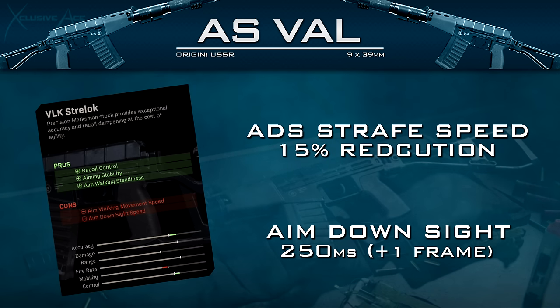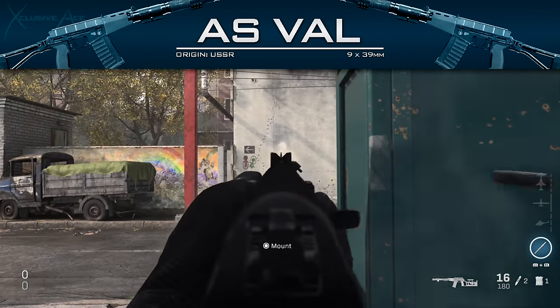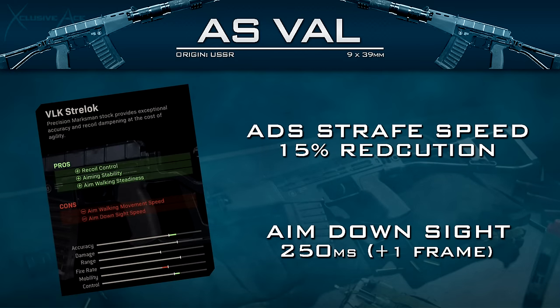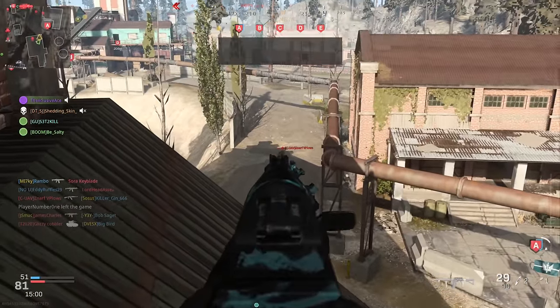Finally for unique attachments, we have a unique stock called the VLK Strelix stock. What's really interesting is it actually helps with recoil control, which you don't normally expect in the stock category. Looking at the recoil comparison, it clearly cuts down on the magnitude and makes things much easier to control. It also helps with aiming stability, giving us even less idle sway, which applies while aiming and walking too. The downsides are a 15% reduction to aim down sight strafe speed, which is noticeable, and ADS time is reduced by one frame at 60 fps — still a very normal assault rifle ADS speed.